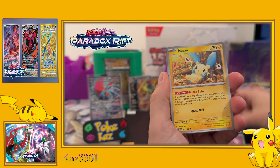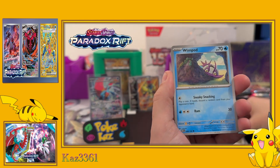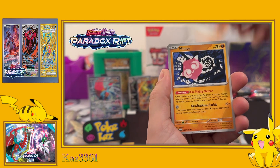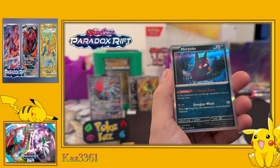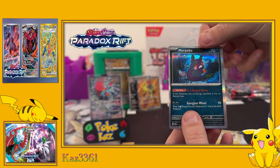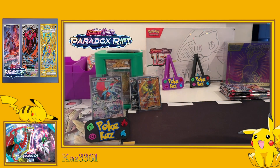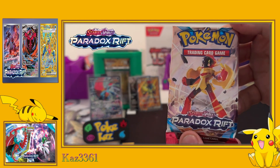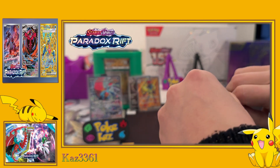Psychic energy - we've got Minun, Dewblade, Miltank, Wimpod, Scream Tail, Professor Sada's Vitality, Minior, Roark reverse, Galvantula reverse, and a holo Miraidon. The evil Pikachu if you will - not as cool as my Pikachus on the framing.